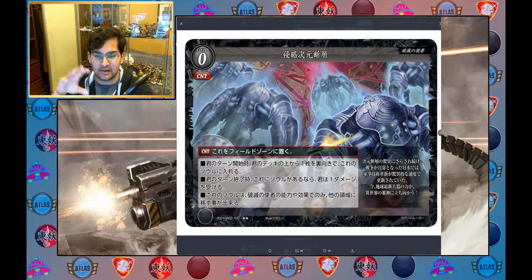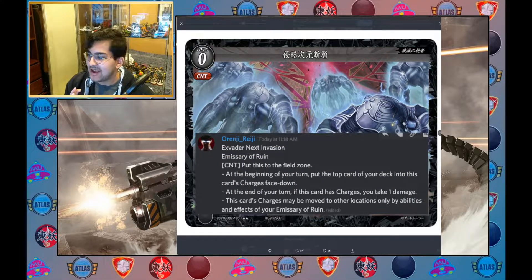I'm starting with the support pieces because I think that will help contextualize the big boys a little bit better. So here we have our level zero field card — this is Ex Vader Next Invasion. The trait here is Emissary of Ruin and it's a counter. The counter puts this to the field zone. It has three effects: at the beginning of your turn, put the top card of your deck into this card's charges face down. The second effect is at the end of your turn, if this card has charges, you take one damage — not ideal. The third effect is this card's charges may be moved to other locations only by abilities and effects of your Emissary of Ruin cards, so it's locking it within the archetype.